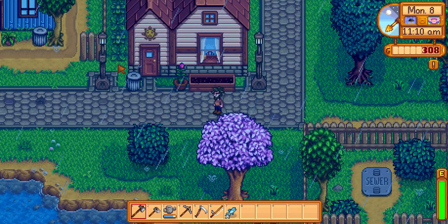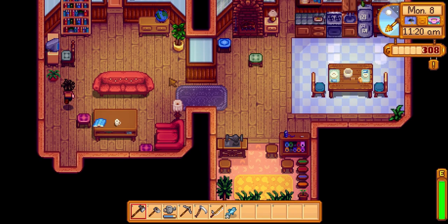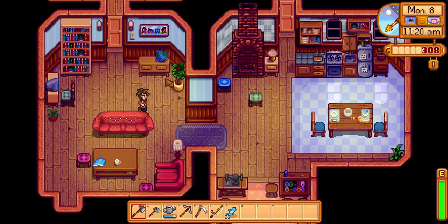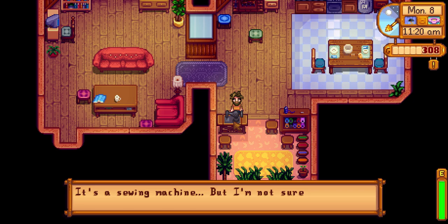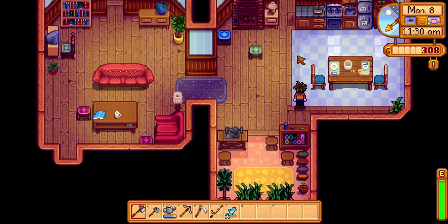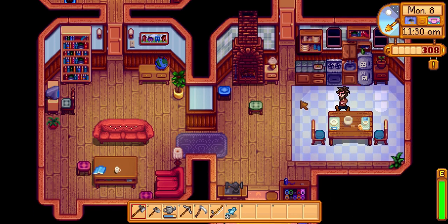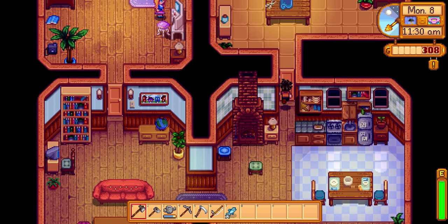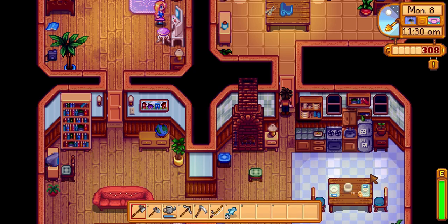What's this place over here? It looks like somebody's house. A sewing machine! But I'm not sure how to use it. It's an oven - smells sweet like fresh cupcakes. I'd like some cupcakes. Oh, you're not good enough friends with Emily - ah, this is Emily's house!